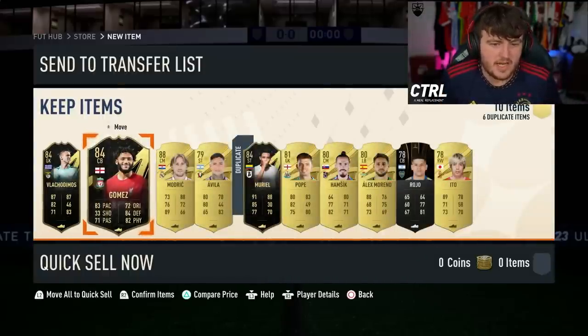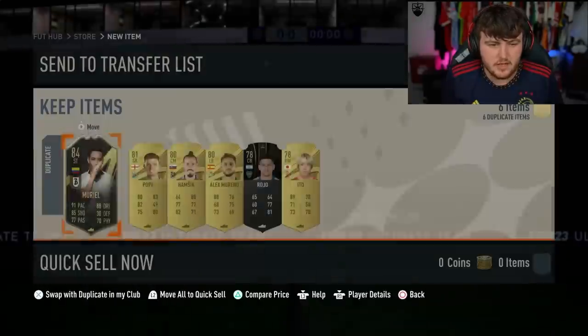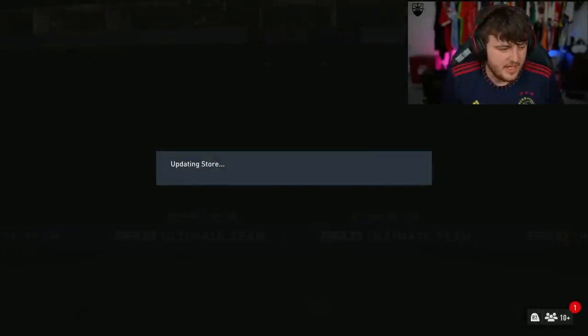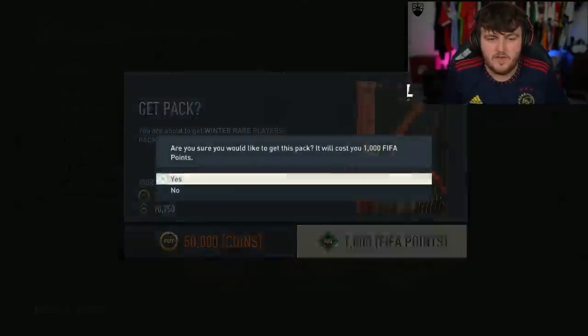From the Team of the Week Reboot Pack we get Informed Blackadimos, Informed Joe Gomez, 88 Modric, and Informed Mudiel 2 — who is untradeable, sadly. Not bad though. We'll also have the Icon Player Pick in this video as well, which we'll open up a few of those too.